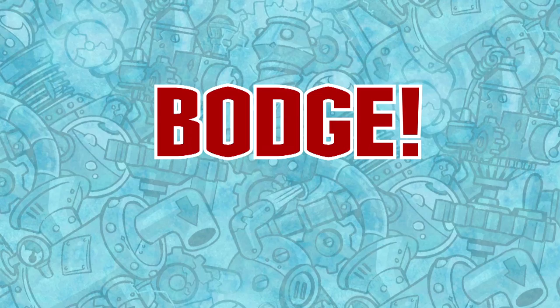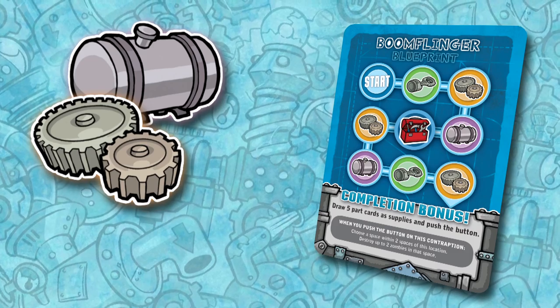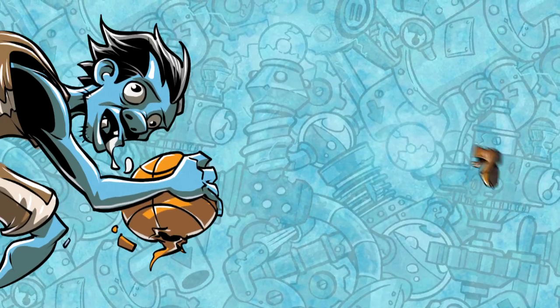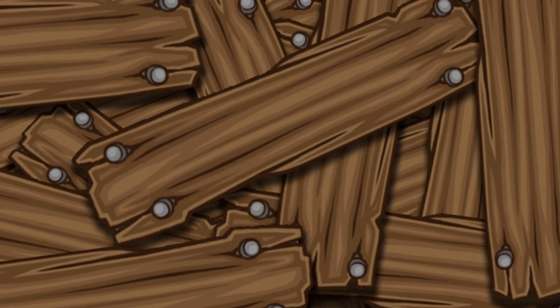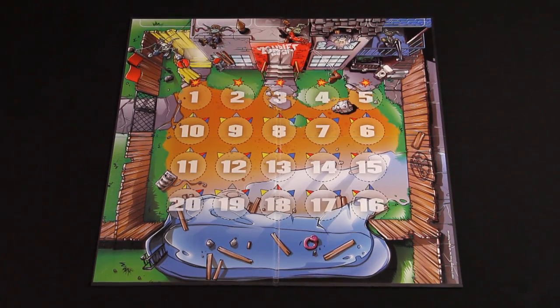After the zombies close in, the player will resolve the bodge portion of their turn. Bodge actions include scrounging for new parts, bodging parts onto contraptions according to the blueprints, pushing the button on completed contraptions, defending against the zombie horde, or reinforcing the workshop's barricades. The Zombies Keep Out game board represents the Bodgers workshop as well as the surrounding junkyard.